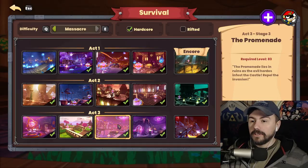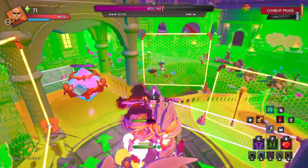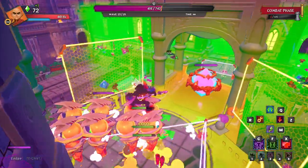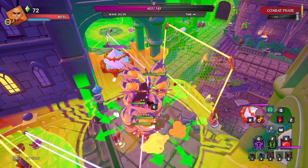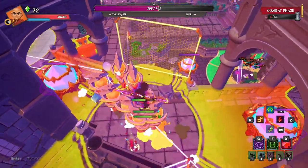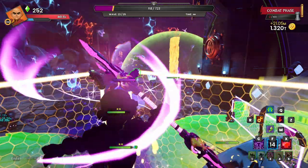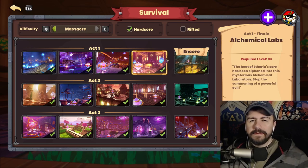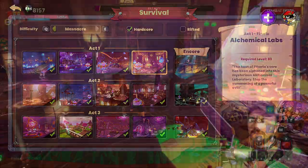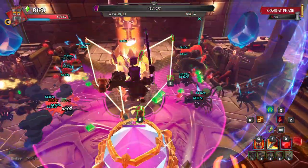Since Rifted came out and Massacre Survival has been around for a while, Promenade got a DU buff up to 125 from 110, so it is another viable option for Massacre Survival progression. So either Royal Gardens or Promenade are the move. Then moving on to Glitter, you can hang out here until 8k plus main stats. For the boss maps specifically, if you want an easy time, I would say have 5k main stats for Alk Labs — that'll be a nice run. You could also do Throne Room around 6,000 main stats; it's doable.